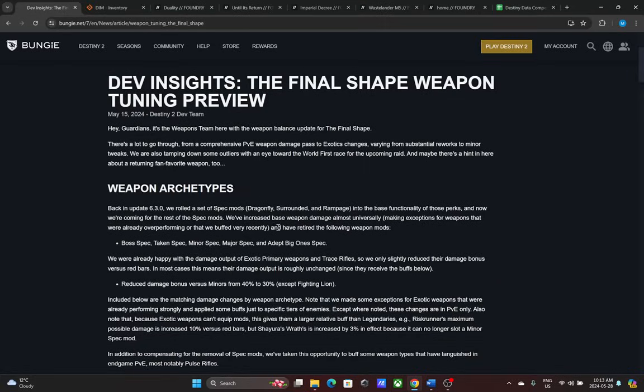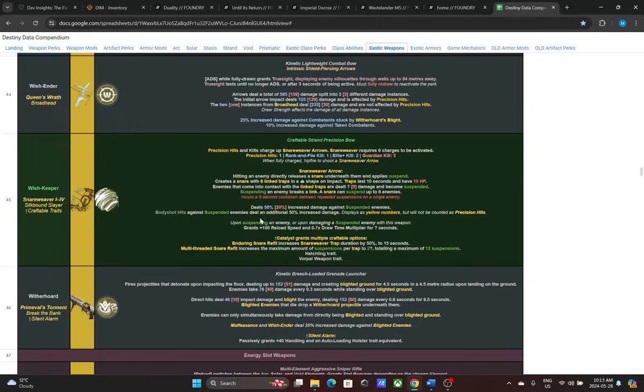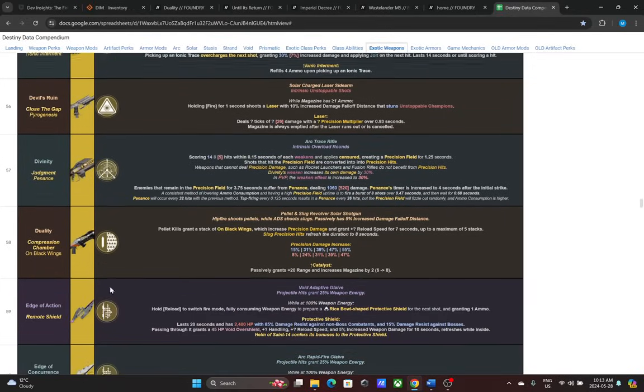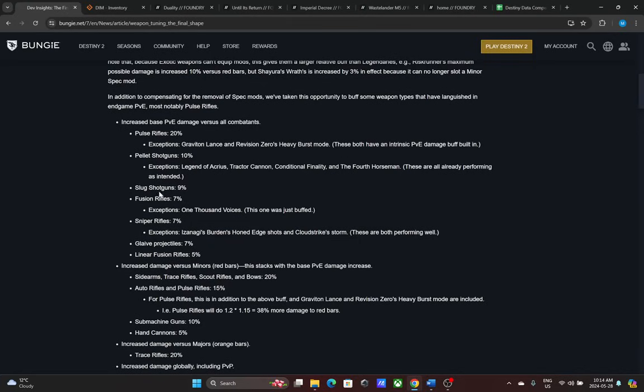Shotgun pellets are receiving a 10% buff, but you're losing 7.7% from the spec mod removal, so it's really just a net 2.3% buff. That doesn't affect the really strong exotic shotguns, which is unfortunate. One interesting case is Duality, which functions as both a slug and pellet shotgun and can increase damage up to 55%. Slug shotguns are getting 9% and pellets 10%, so Duality could be stacking both and end up in a really good spot.